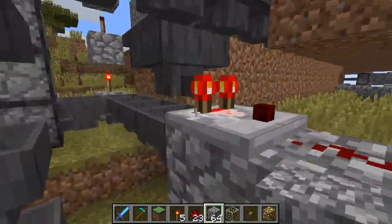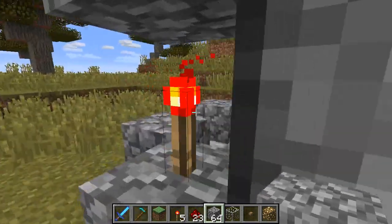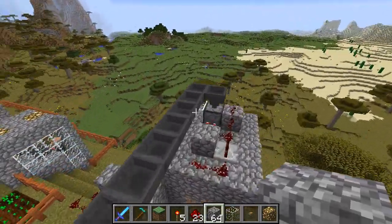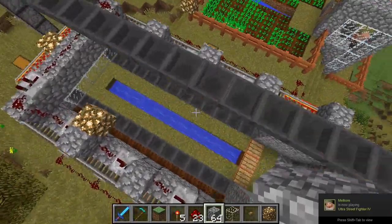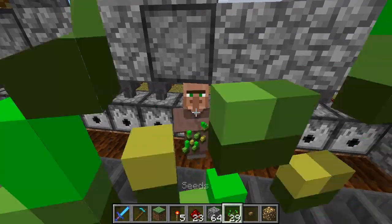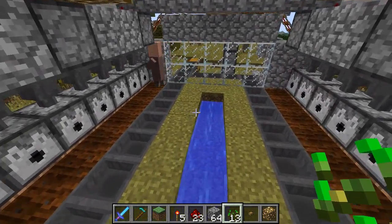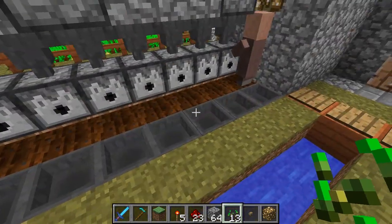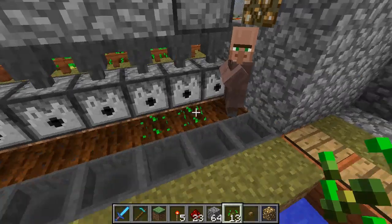Those hoppers come back here where I have a sorter, and this pulls out the seeds and sends them into this item elevator — a whole bunch of droppers facing up. That lifts them up and brings them all the way back to the house and drops them down for the farmer to pick up. He should have picked up a bunch and started planting. That clicking is just the item elevator finishing.